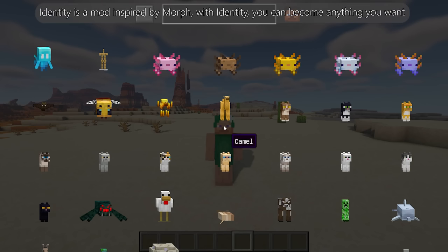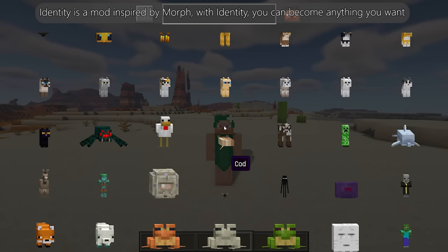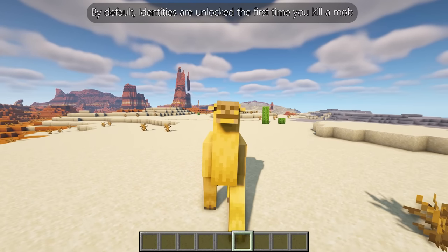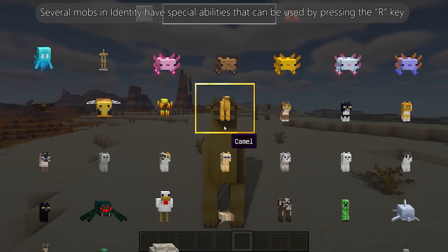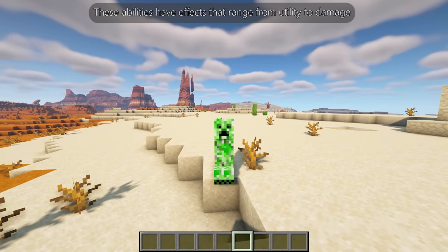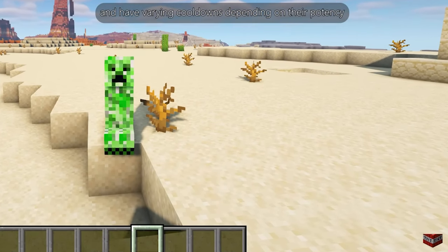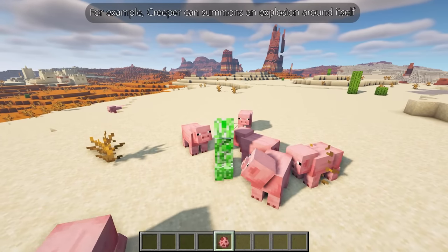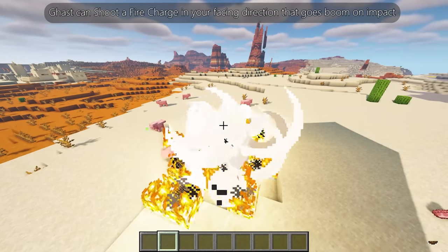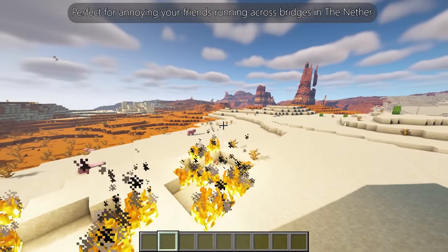Identity is a mod inspired by Morph — with it, you can become anything you want. By default, identities are unlocked the first time you kill a mob. Several mobs have special abilities activated by pressing the G key. For example, a creeper can summon an explosion around itself, a ghast can shoot a fire charge in your facing direction that goes boom on impact — perfect for annoying your friends running across bridges in the Nether.